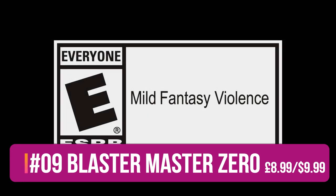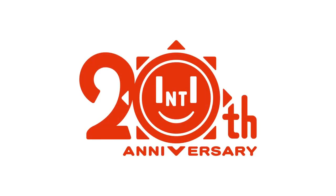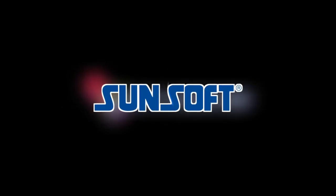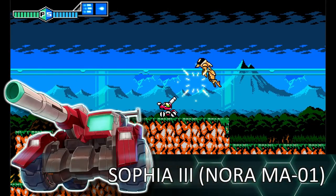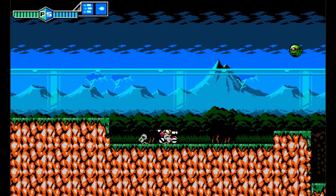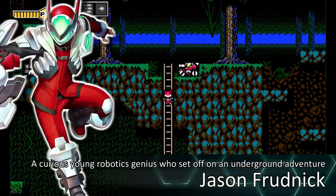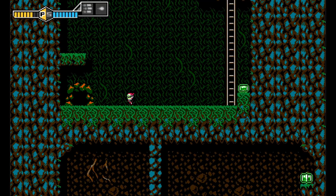My first pick is Blaster Master Zero, which came out really early in the Switch's life. It's a remake of the NES classic. You play a boy who's looking for his pet frog, and whilst looking he uncovers a tank, and their adventure starts from there. A very bizarre story for sure. The game isn't as punishing as the NES original — it has more frequent checkpoints, and it's done in the style of the original game. It's a lovely game, really well worth picking up, and you get about 10 hours' worth of gameplay out of it.